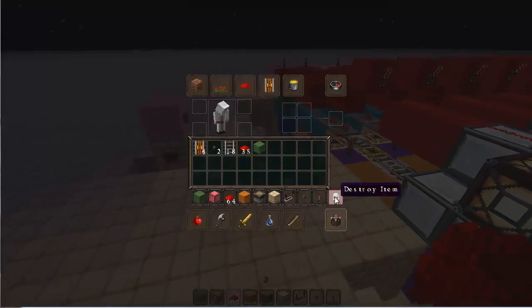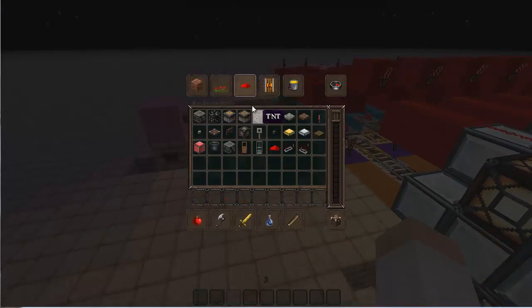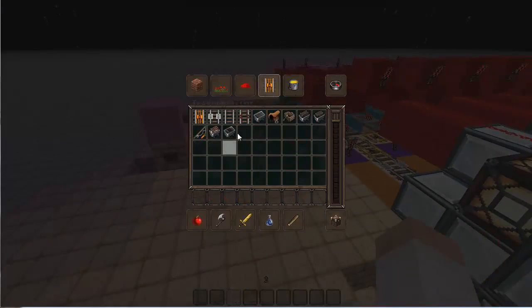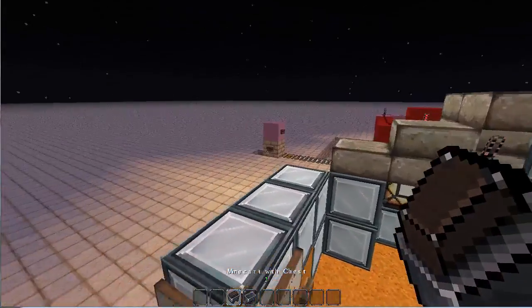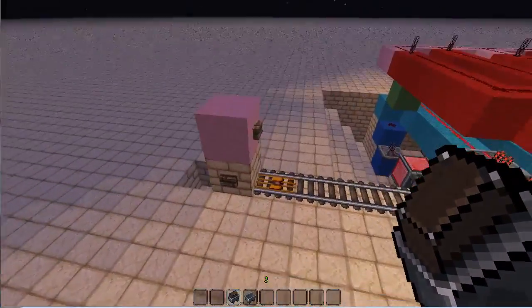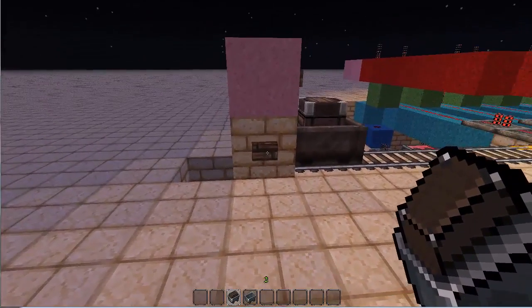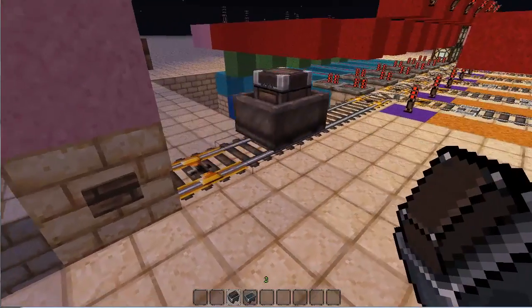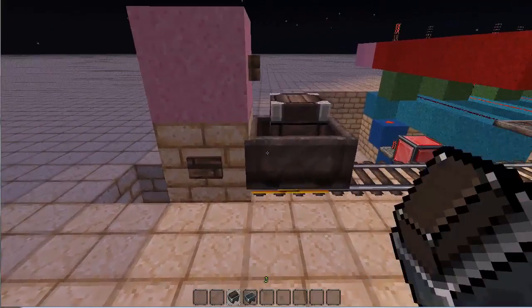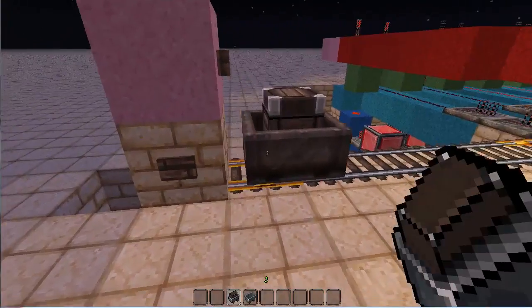So what I did was — here — you have your set-off point basically from your mine where you put your chest, load your items in there, and send the chest off. In this version you can send up to six minecart chests.